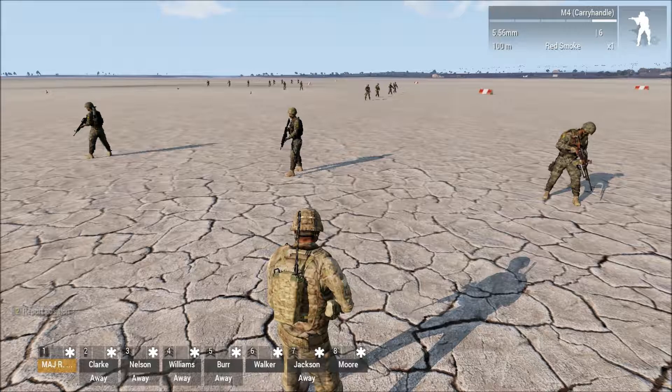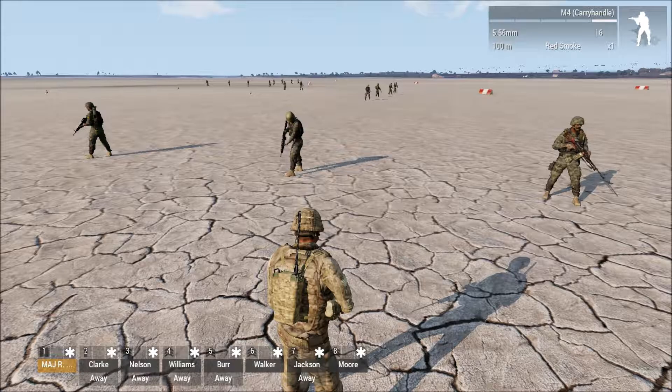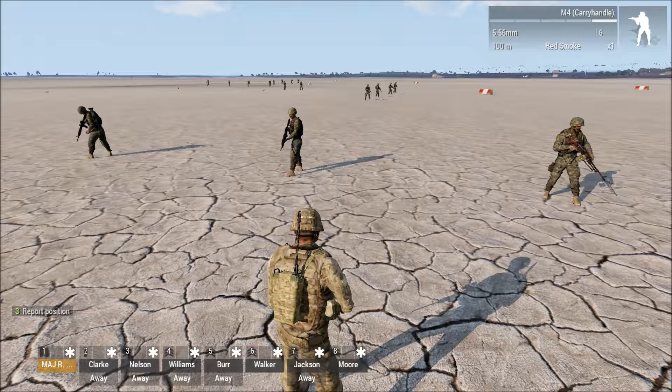It doesn't matter if it's a rifleman that goes down. That team leader is a leader first, fighter second. He needs to lead, because the squad leader might be a couple hundred meters behind him, assisting another team, or with the maneuver element. That platoon leader needs information: who are you in contact with? He doesn't have time to sit there and shoot. If you're trying to shoot, talk to your guys, and talk over the radio at the same time — one of those is going to fail.